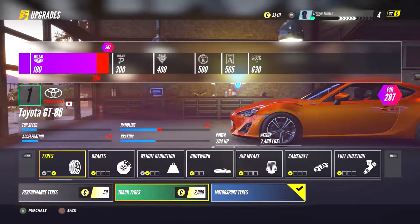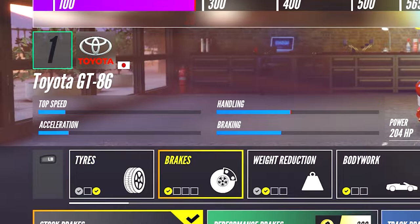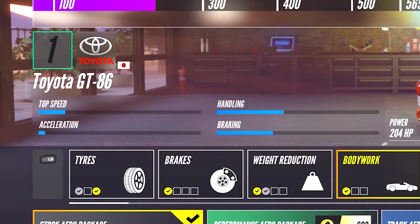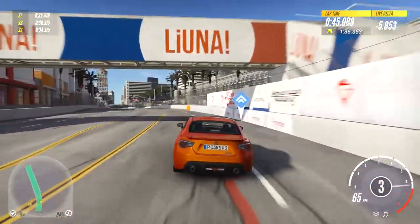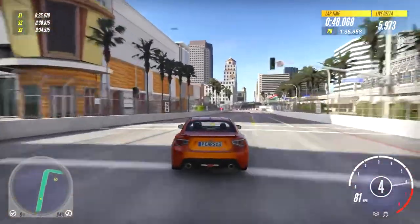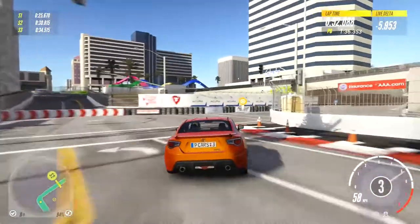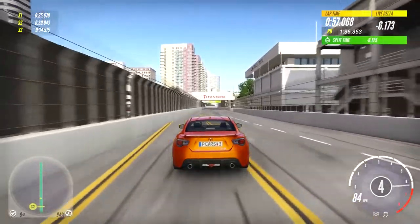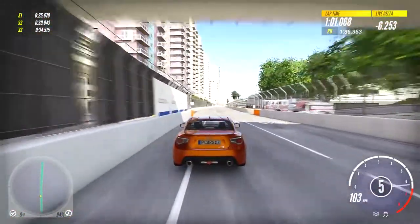There are several different thought processes when building a low-level car like this. Do you aim to maximize the acceleration, the handling, the braking, or the top speed? Or do you try to create the most well-rounded car you can? What type of build actually performs better on the track and doesn't just have the best stats? I ran each of the builds on the same track and aimed for the best possible lap time, and that plus my experience driving a car is what led me to what I consider the best possible build for this GT86 in Rode E class.